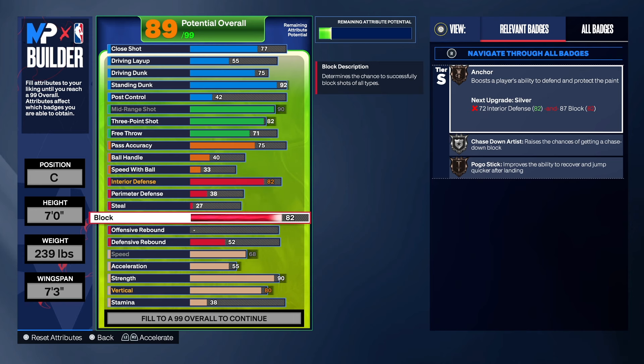For the block, we're going to take that to an 87. With 87 block we get gold Chase Down Artist, Pogo Stick, and Anchor on silver — really good for shot blocking. You don't want to be a center that can't protect the rim. When you can block shots, your teammates have confidence in you. A lot of times I don't even panic if somebody gets past me because I know the person behind me is going to block the shot or alter it.